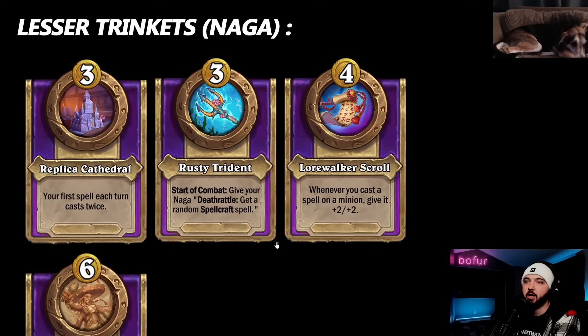Rusty Trident: start of combat, give your Naga death rattle - get a random spellcraft spell. Spellcraft spells kind of suck at the beginning of the game, but it could generate a lot - you could get Crooner or Zesty Shaker off the ground.